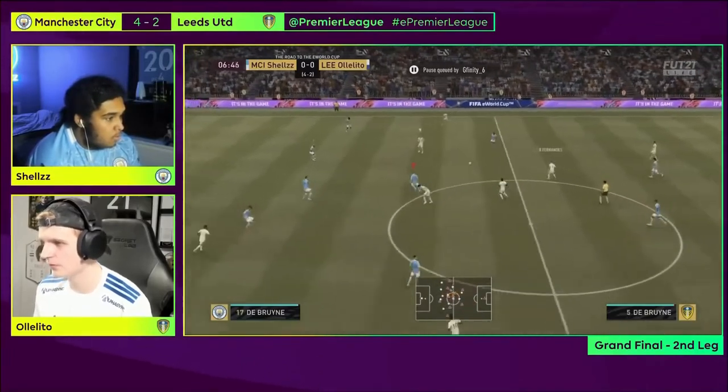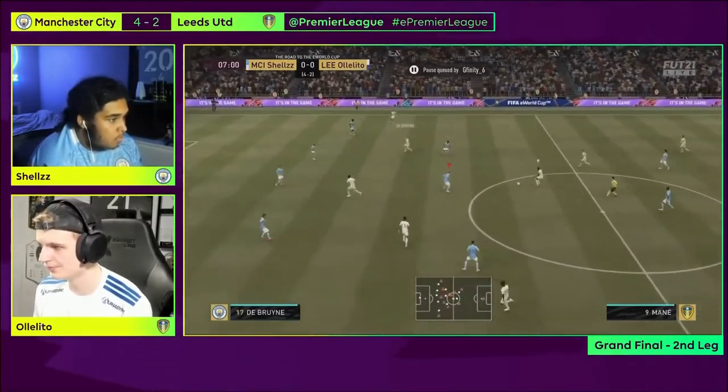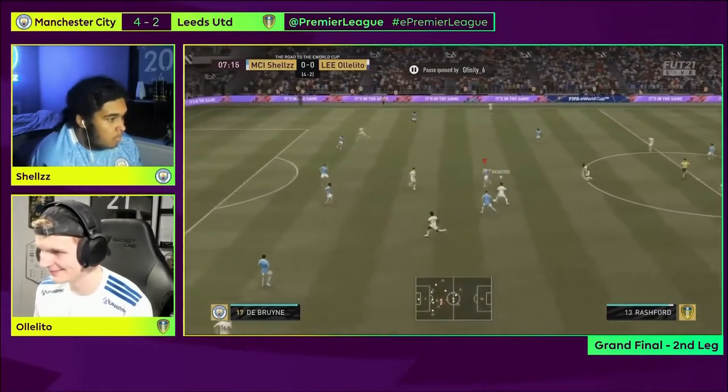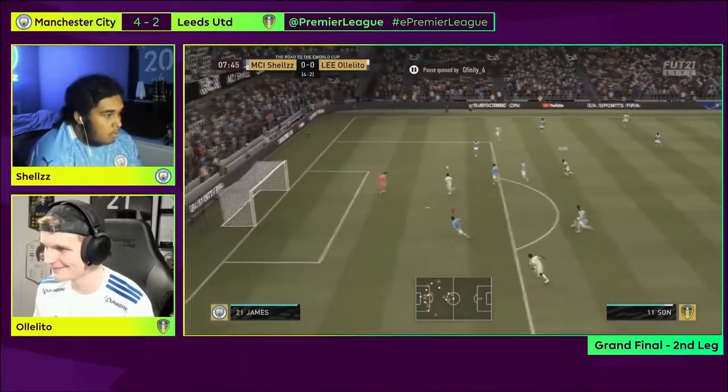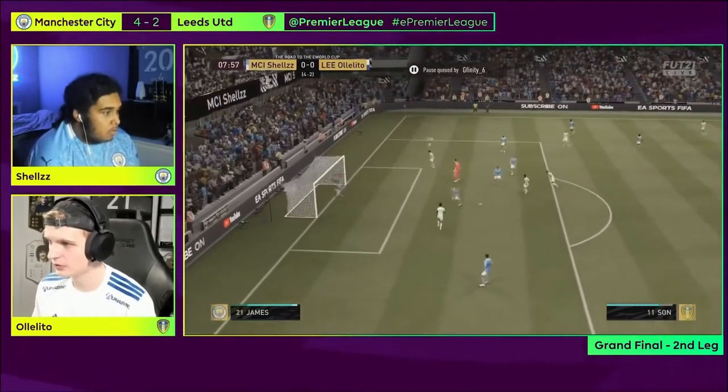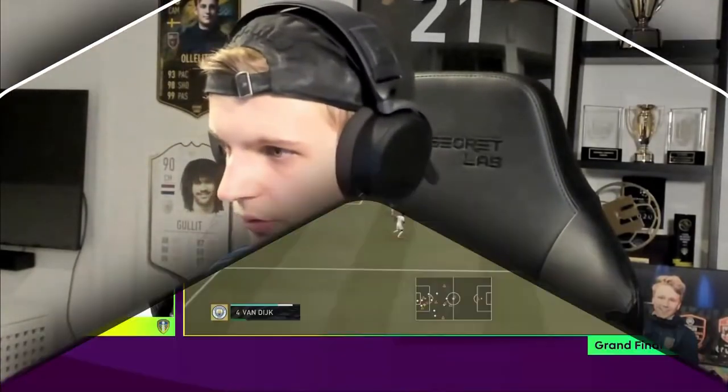The first 20 minutes or so in this second leg are vital for Ololito. He needs to find some control. Although he might not need a goal straight away, he has to put pressure on and create at least one good chance — he can't allow himself to go three goals behind. Ololito finds the first goal in the second leg, and now it's just a one-goal game.